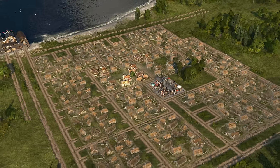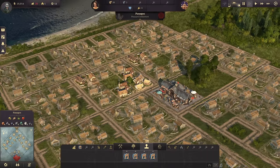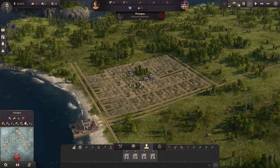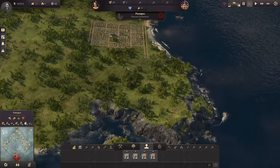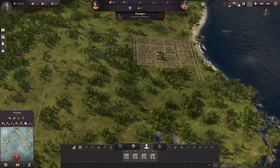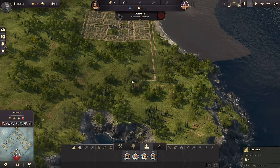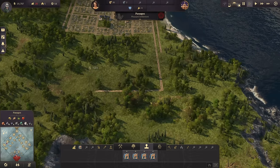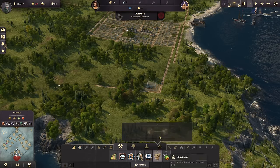And there we have it - our first settlement. With that we can build the marketplace and Panagos is coming to life, with first farmers moving in. Those farmers are not going to supply themselves - we need building materials, planks above all, to build those houses. We still have 20 tons of timber available and with that we can start a smaller industry. I would like to take a more realistic approach this time, not placing everything super far away - building it closer and moving it gradually over time.